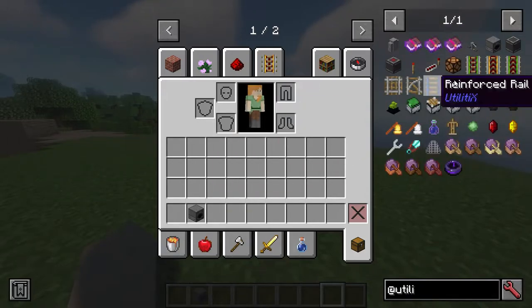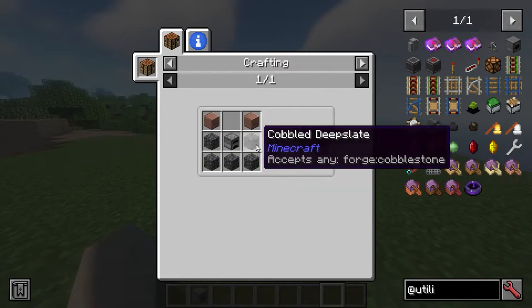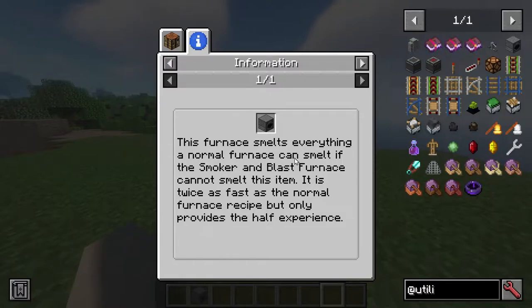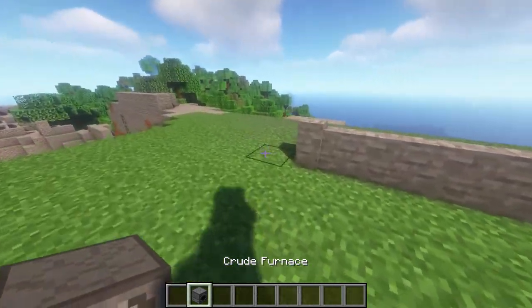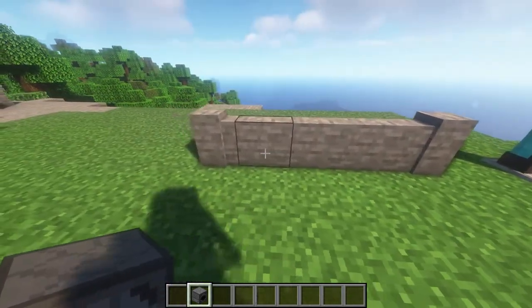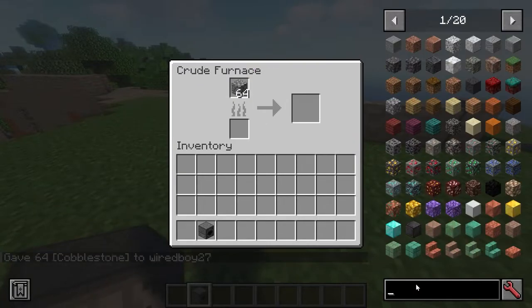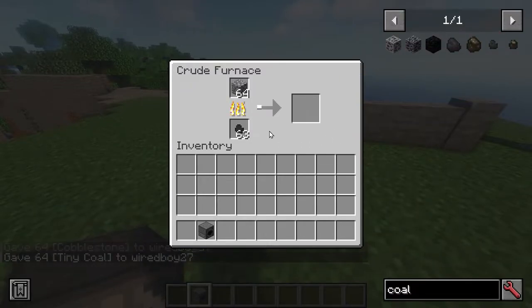The crude furnace — the recipe is a furnace with cobblestone and polished deep slate. This furnace smelts everything a normal furnace can smelt, but only when the smoker and blast furnace cannot smelt that item. It's twice as fast as a normal furnace but only provides half the XP. So basically, the smoker only does food and the blast furnace only does ore — this handles everything else. Also added here: tiny coal and tiny charcoal. It goes much faster, at the cost of half the XP — so you can get everything at the same speed as a smoker or blast furnace.